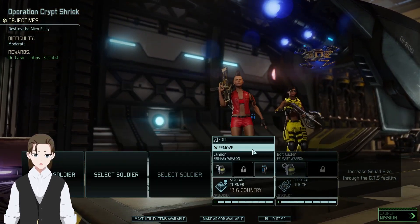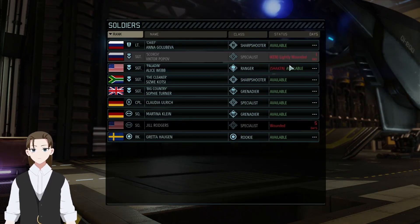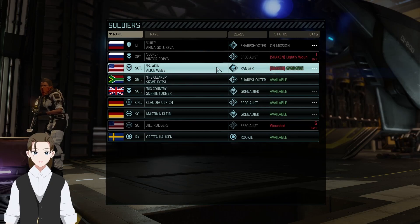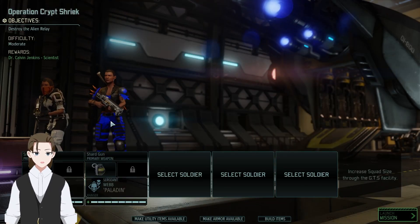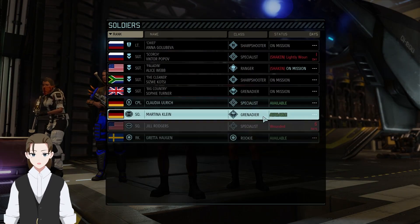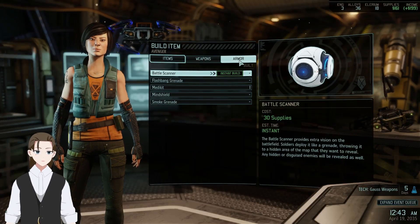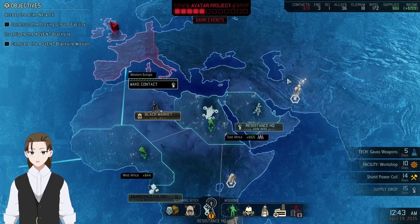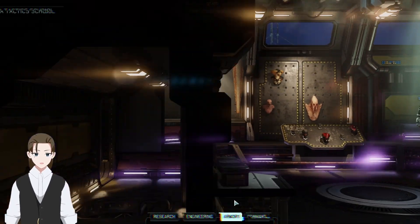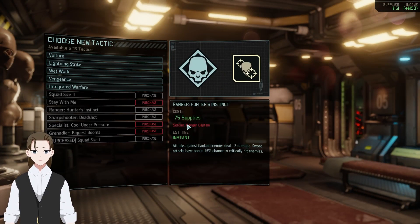Take everyone off. I want to take you because you're kind of our squad leader at this point. Alice Webb, Paladin — we want you to get through the mission without taking damage if at all possible. Vistelier, Grenadier, Specialist. Let's check build items — we have 161 at the moment. Squad size 2 requires Captain. Only takes 75 supplies — that's actually not bad.